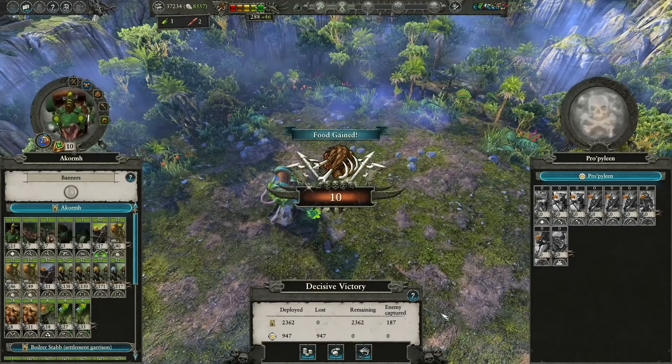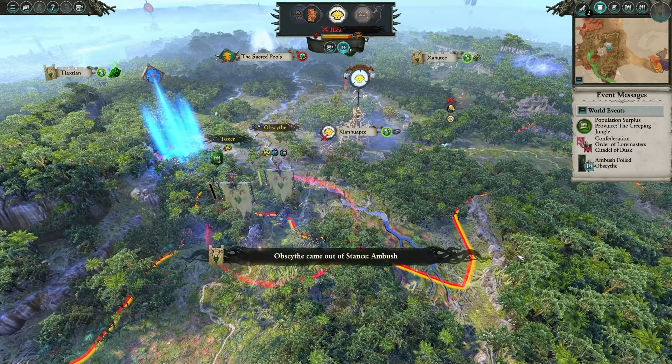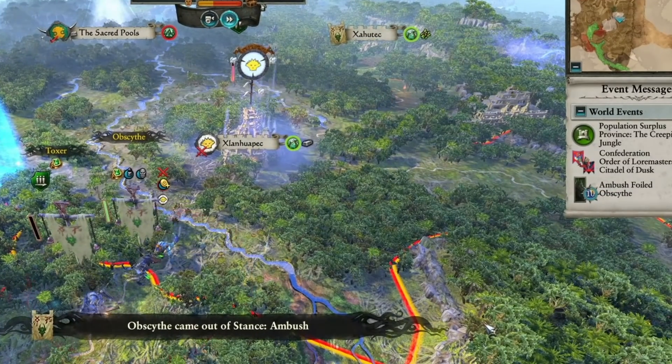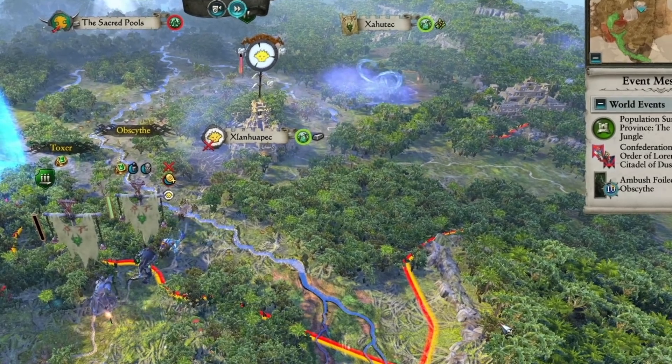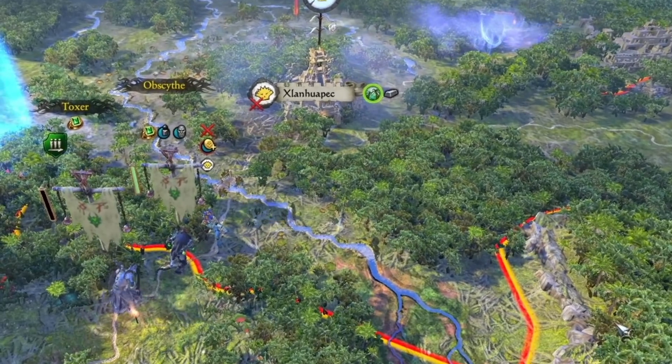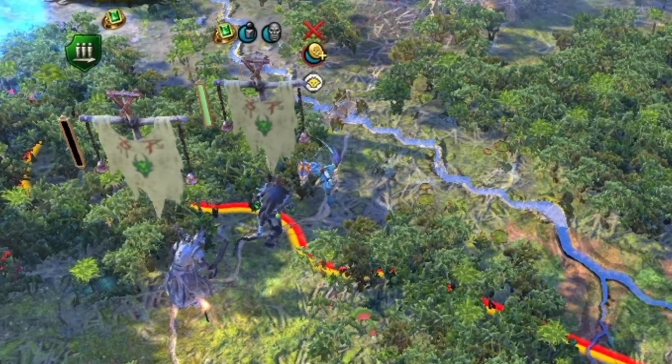If you go into Ambush Stance too close to other factions or their heroes, it doesn't matter how high your Ambush Success Chance is — there's a very good chance they will discover you. This is probably why the enemy AI will frequently have their heroes tail your armies. If you want your ambushes to succeed, try moving a little farther from these heroes before going into Ambush Stance.